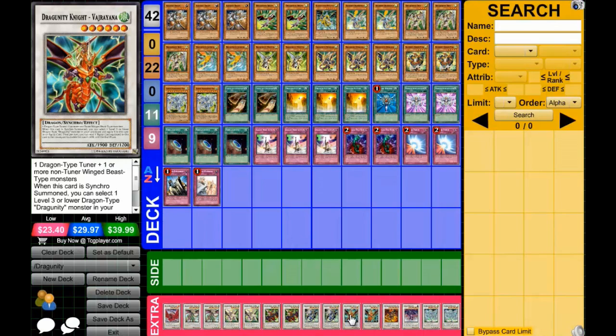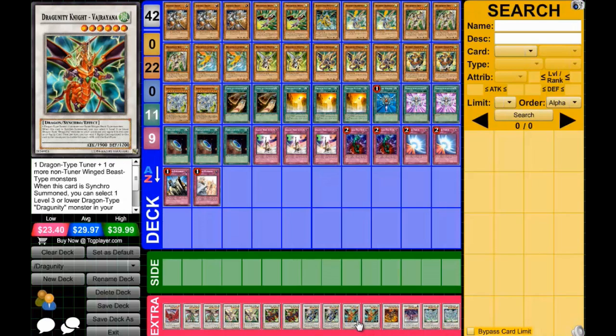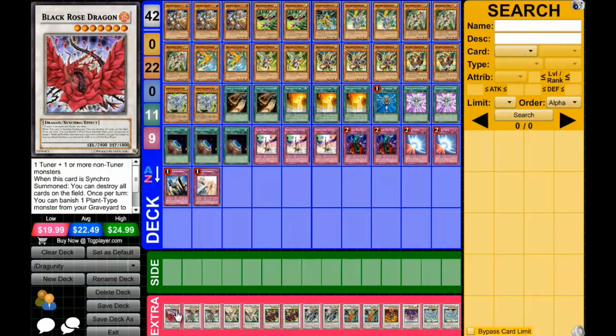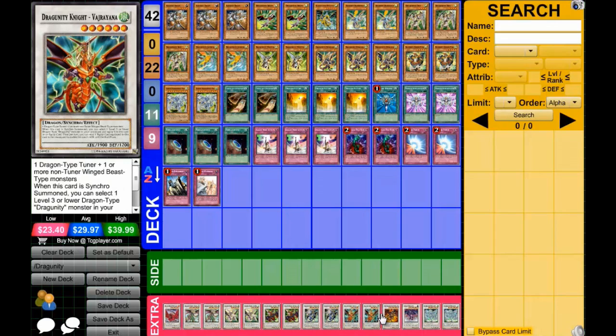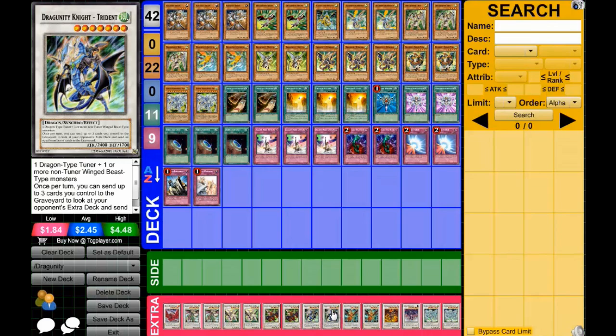Dragunity Knight Vajrayana - it's used with this combo. If you synchro summon using Vajrayana and Dux, you can equip Phalanx to Vajrayana, which special summons Phalanx, and that's your Level 8 coming out. I run two of these. You can run three but you'll have to cut one of the Dragunity cards you don't use. I recommend keeping Black Rose Dragon and those four synchros, plus at least two Stardust Dragons. You could add Starlight Road but it works perfectly as is.